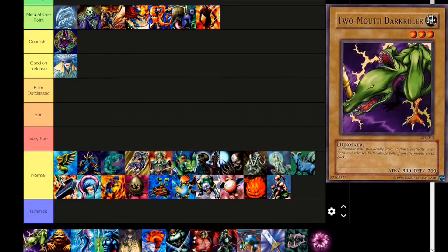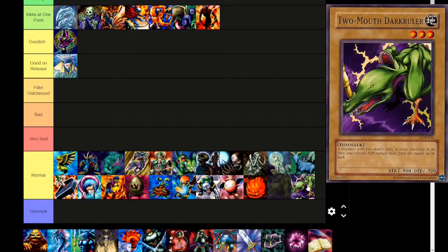Next up, Two Mouth Dark Ruler — Earth attribute, level 3, dinosaur. 'A dinosaur with two deadly jaws. It stores electricity in its horn and releases high voltage bolts from the mouth on its back.' 900 attack, 700 defense. Normal tier.